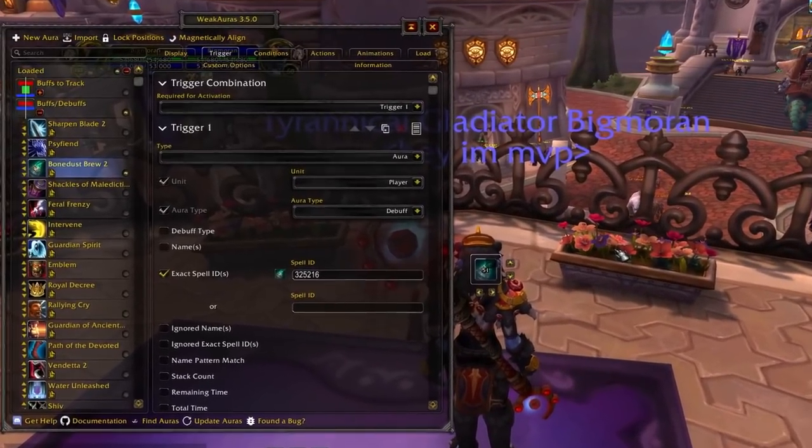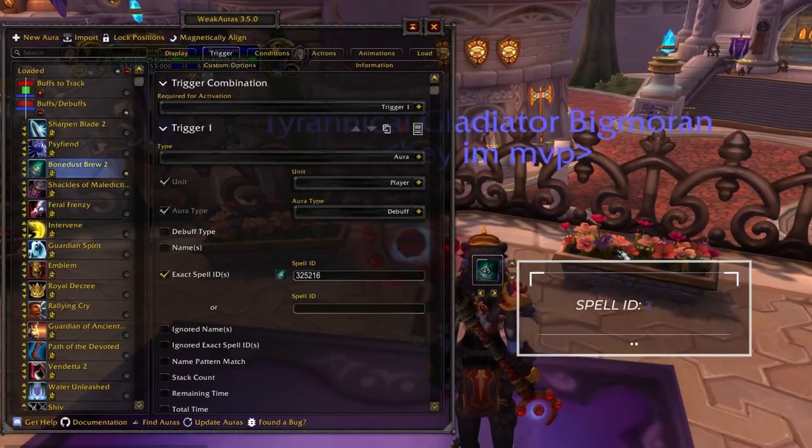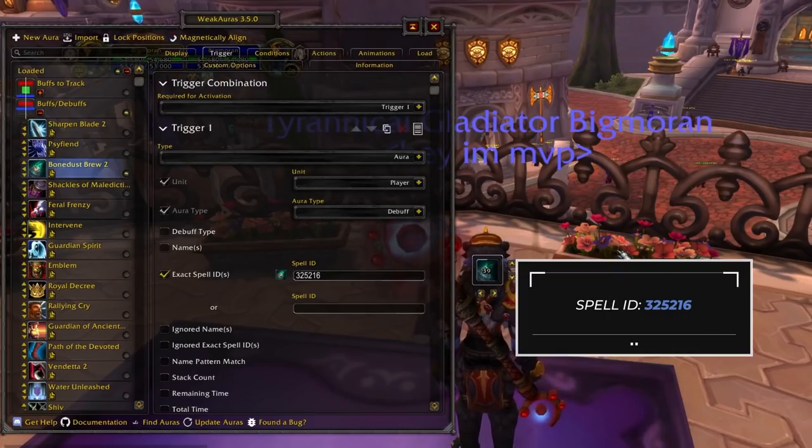Bone Dust Brew is a debuff, so it needs to be tracked differently. Do this by setting the unit to player and the aura type to debuff, and then copying the spell ID we have listed on screen. Note that because it is a debuff, it will only display when it's affecting your character.